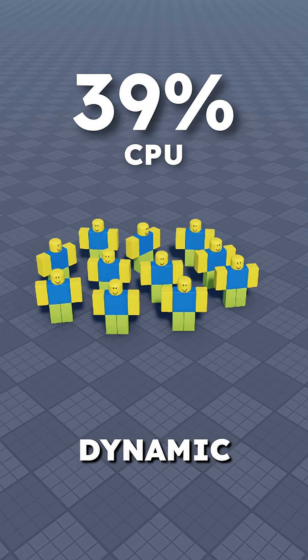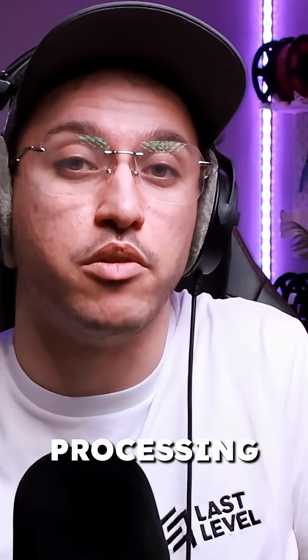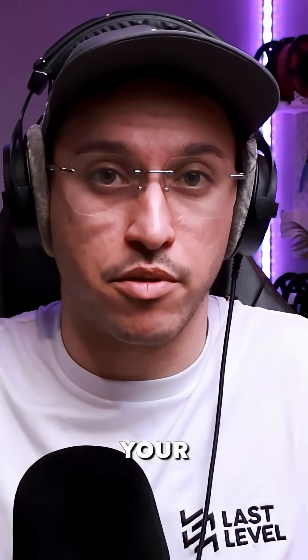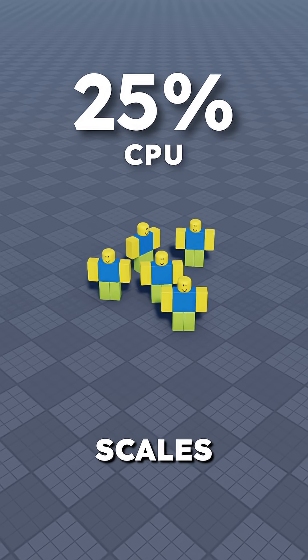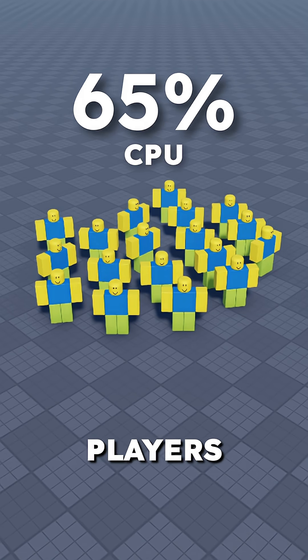Roblox are introducing dynamic server CPU allocation — CPU being the processing power of the servers that Roblox runs on. Before, whatever your max player count was would dictate how much processing power your server had. This is a similar rollout to dynamic memory allocation, where the processing power scales based on the real-time number of players in an experience.